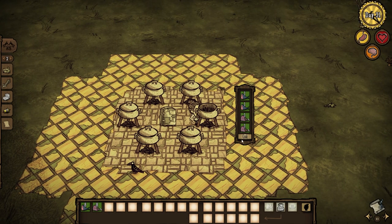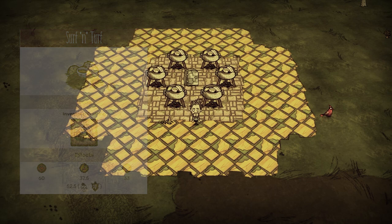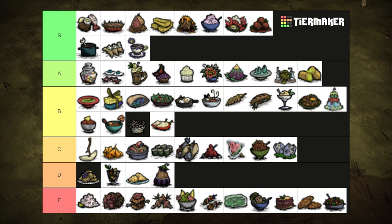Hands down, the best dish in the game. And my favorite. With 2 fish and 2 meat, Surf and Turf easily solos all other fish dishes, healing for 60 health and restoring 37.5 hunger and 33 sanity. The Cajuns really do make it better. S tier.